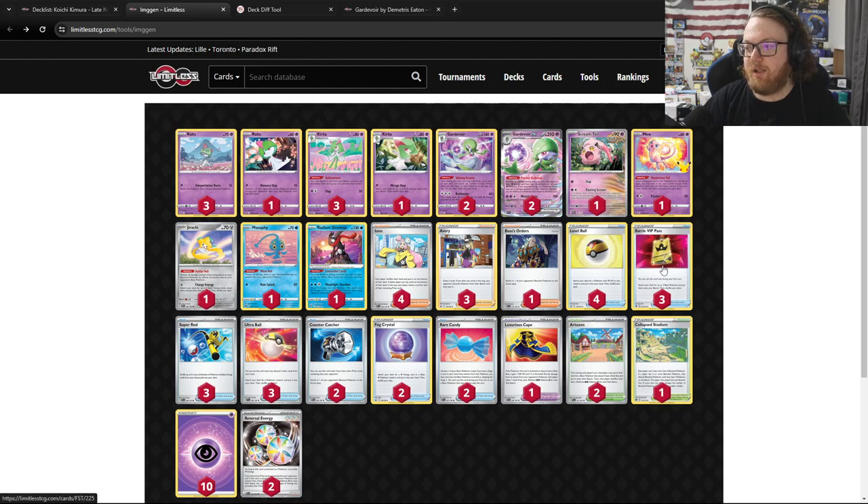There's also no Cresselia, so the attackers are just Gardevoir and Screamtail, which is why there's the third Super Rod. Also note there's one less Battle VIP Pass. This player is really steering into the Mirage Step on turn 2 game plan. It's a lot more safe to rely on that in this upcoming metagame because there are decks that are going to be choosing to go second more often. So even if the Gardevoir player loses the coin flip, they might still get to go first. Gardevoir wants to go first so on turn 2 they can evolve and use Mirage Step. There's no Cresselia but there is Radiant Greninja, Mew, and they're playing both Manaphy and Jirachi.